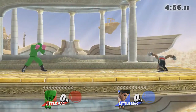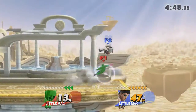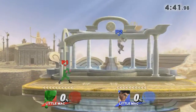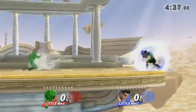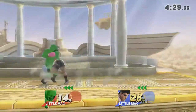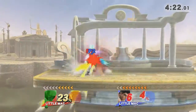We do the taunts, you know — it's For Glory, sometimes you don't have to take it too seriously. The common mistake: side B off the ledge. But this guy was such a bro because we were having such a good time. We do a taunt and just started playing again — this guy was MVP right there, like a true boxer, a true sportsman.